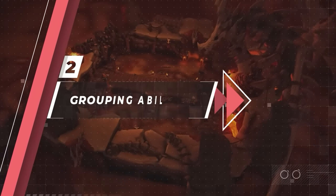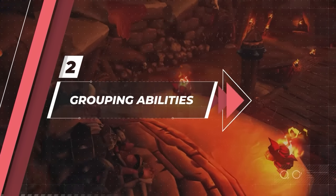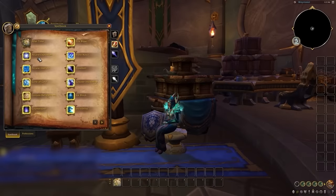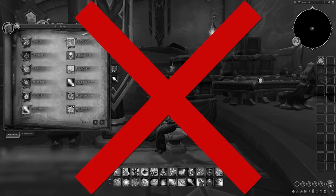Now we've arrived at the actual keybinding part, but before we get into the binds themselves, let's talk about how you should organize your bars. Let's pretend you went through your spell book and put each of your abilities on your bar one by one. Before you know it, you would have a complete mess of action bars with no cohesion between different ability types.